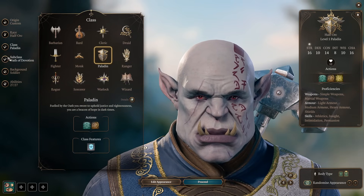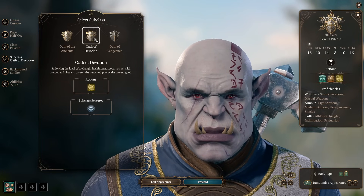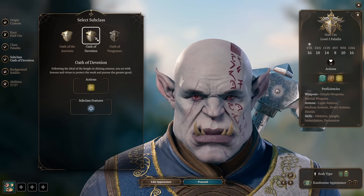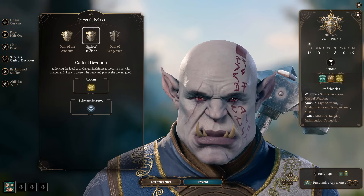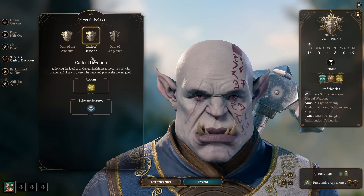We're picking Paladin. For subclass, you're not set in stone. You can pick whatever you like. I like Oath of Devotion because it will give us additional chance to hit when we level up. Chances to hit can sometimes be disappointing, so Oath of Devotion is not bad to choose.